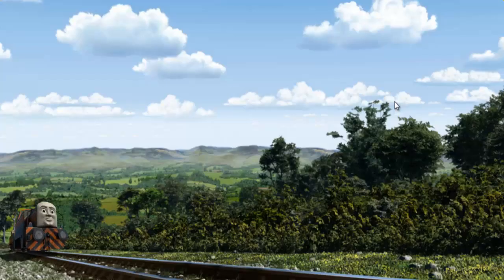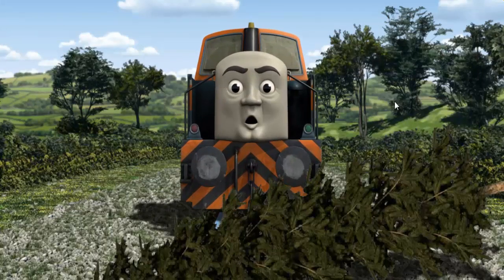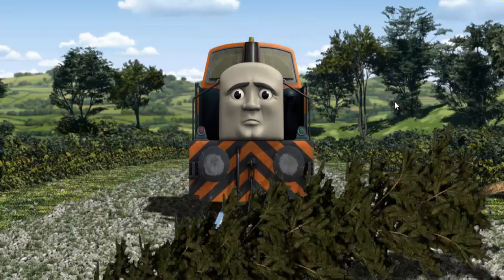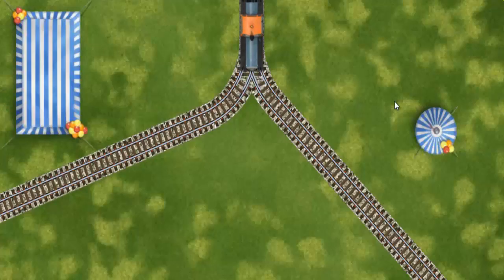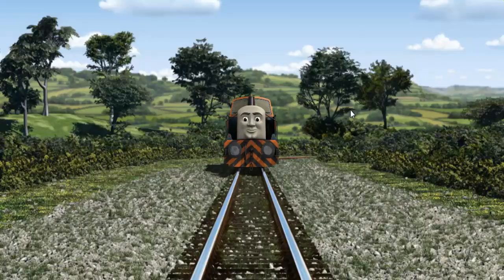Den set out for Knappford Station. Suddenly, the tracks were blocked — Den had to stop. He would have to go another way. Show Den the track that goes nearest to the smallest tent. All clear!